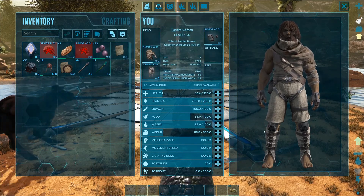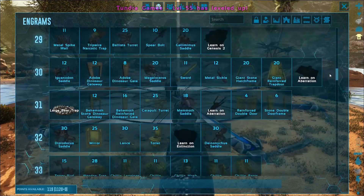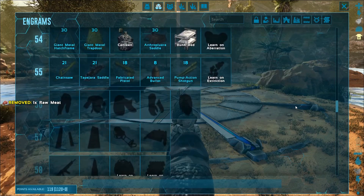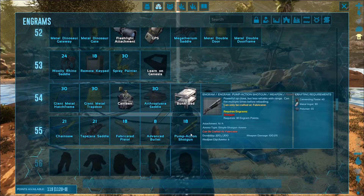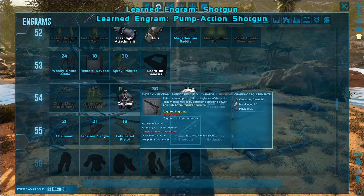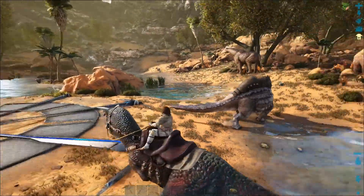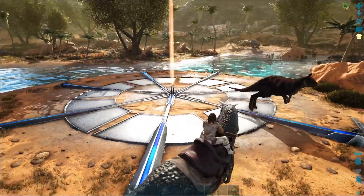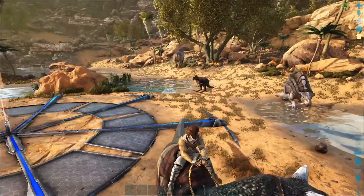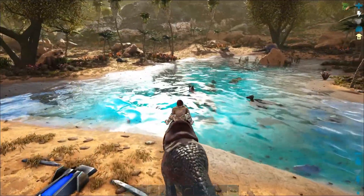Let's put this level into health — I almost died to those suckers again and I did not like it. I really need to get a fabricator, which means I need to get some crystal. Oh, a chainsaw blueprint — sweet, that's native to this map which is kind of nice. Up there looks nice and flat, overlooking the water and the obelisk. I think that would be pretty sweet. Let's take care of this raptor first.